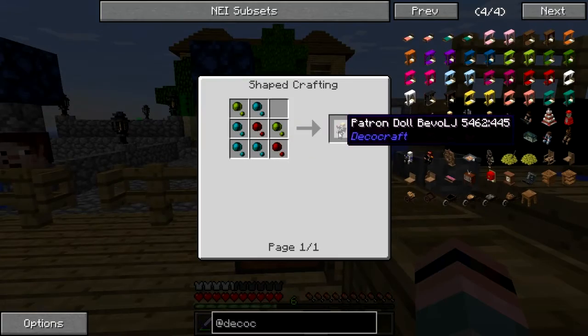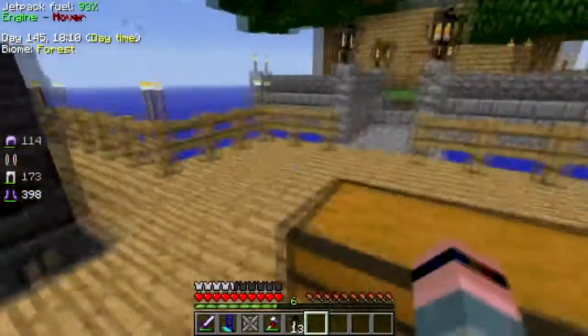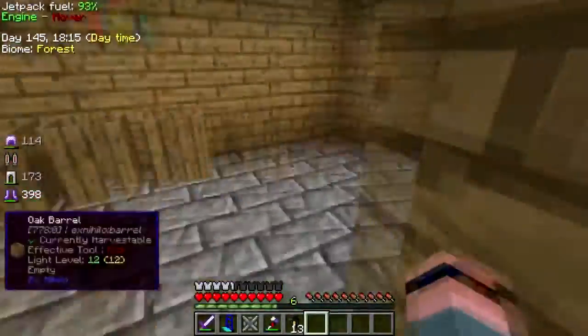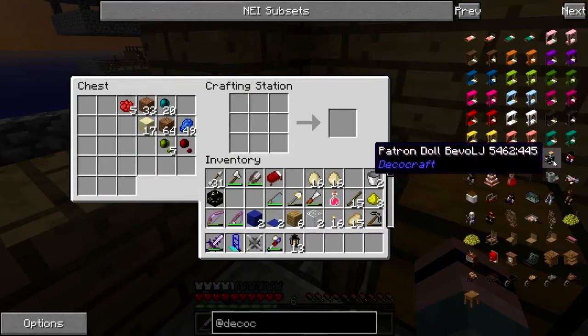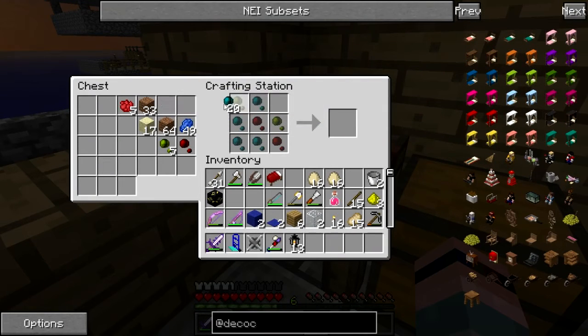I'll make a Bevo doll — Bevo did put me in Agrarian Skies at one point, so I'll do that. I'll make a Bevo doll. How do you make a doll? Where do you go? There's Bevo — oh snap!